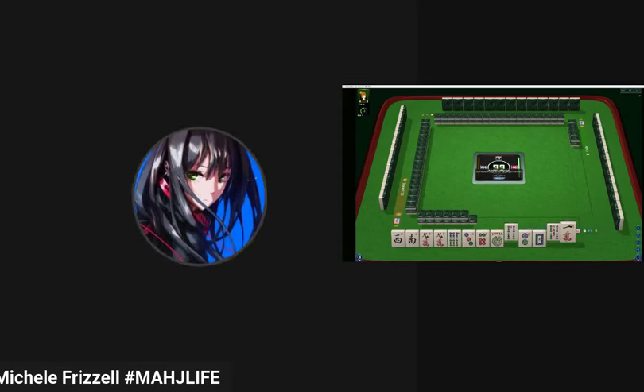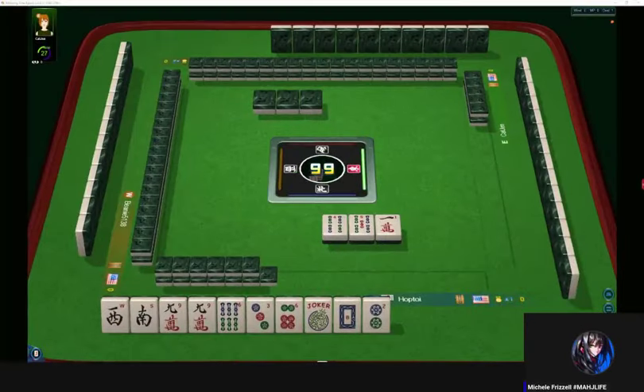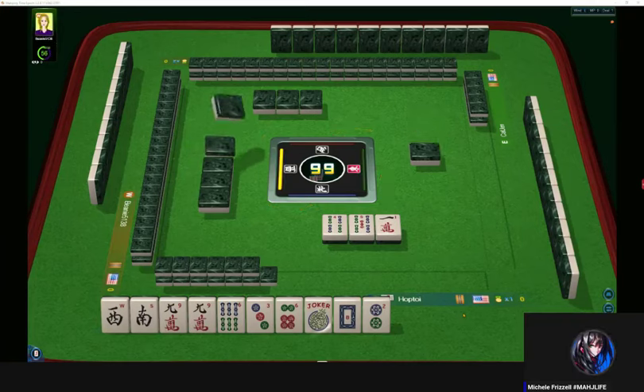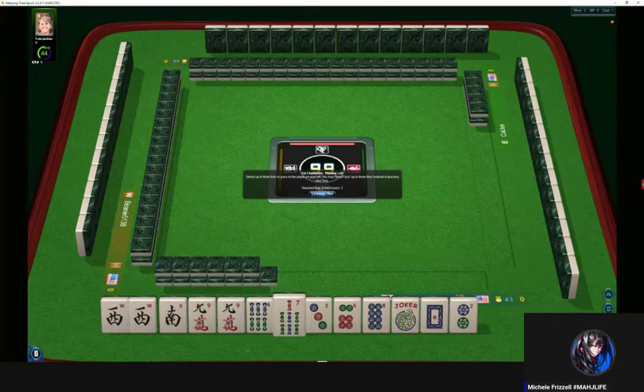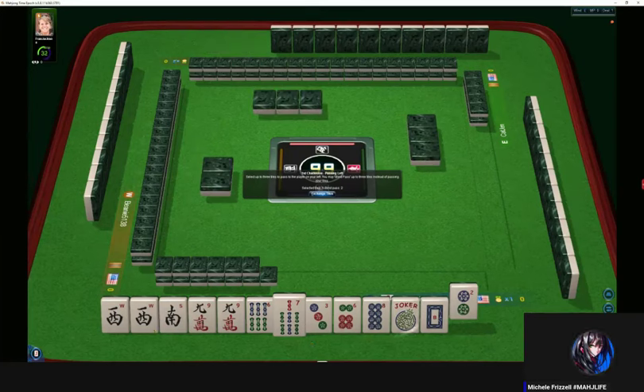Let's pass 451. Two dot, white dragon — that's going to be risky to pass together. Let me change the layout so the tiles are a little bigger. Hopefully we'll play a 369 hand and leverage that pair. We picked up a west — we really don't need a west. We have 678 and here's a west. Let's let the two dot go. We have 369 potential. We don't need this west, not with a single nine crack pair.